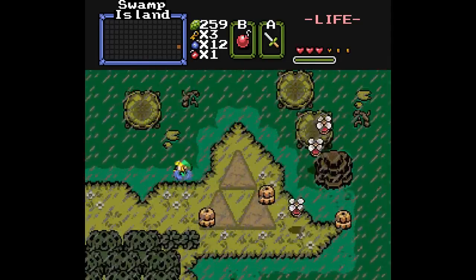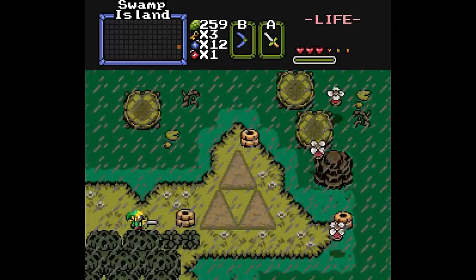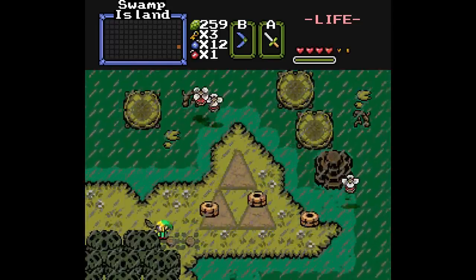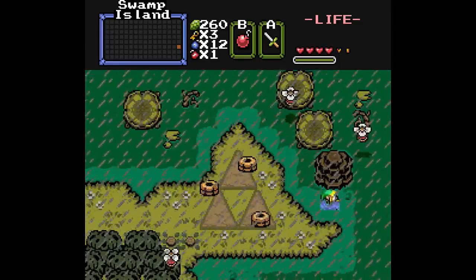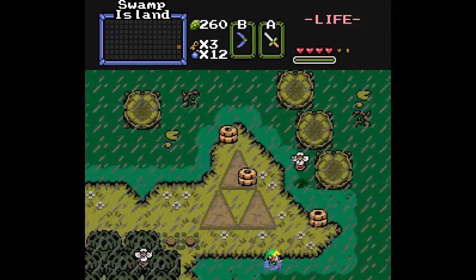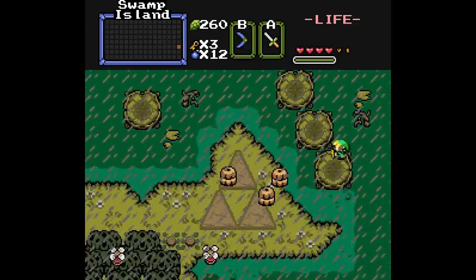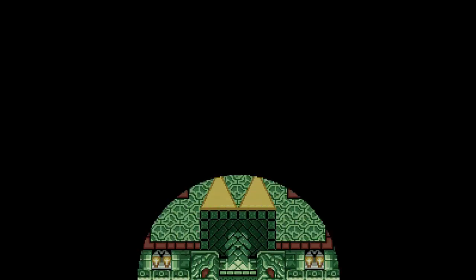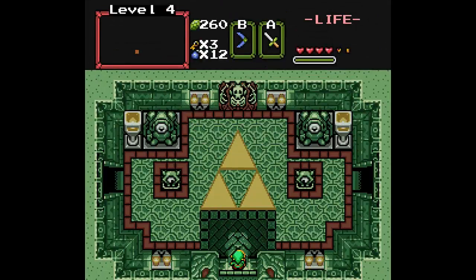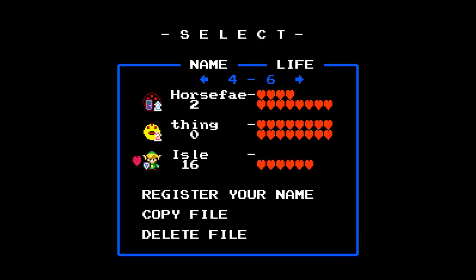Then I blow myself up with the super bomb or the like-likes eat my shield — one of those things is gonna happen. I can feel it in my bones. There we go. Don't get attacked. Make it into the level. Save, for the love of God. That describes this video pretty well. We'll hear more of that music later. Frickin' done with this for now.